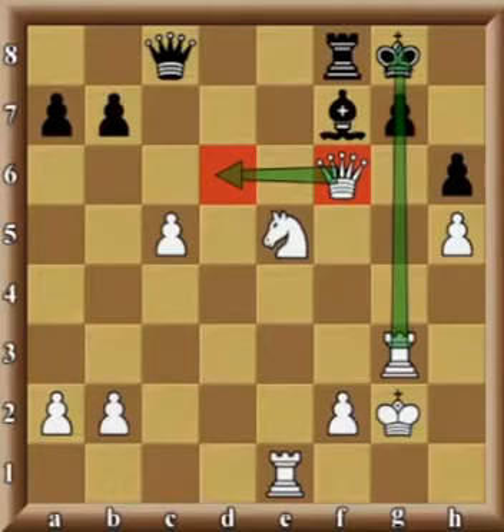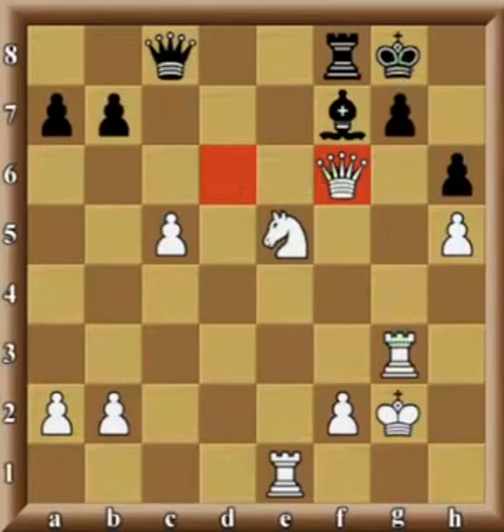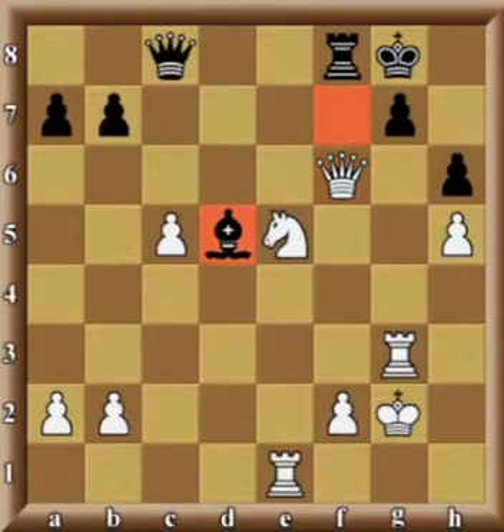But there is another big problem with that. It's very important to always be aware of different checking opportunities — both your own and your opponent's. In this case that will result in a big tragedy for white, in that the black bishop has the opportunity to move to d5, which is a check, and at the same time opens up a discovery — an attack on white's queen — and basically white is lost.